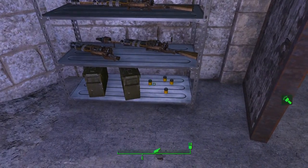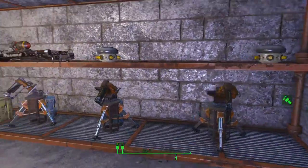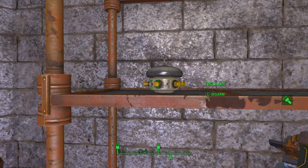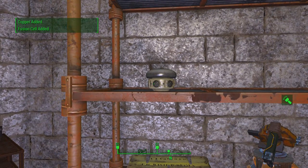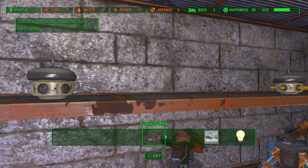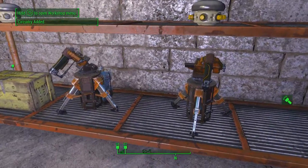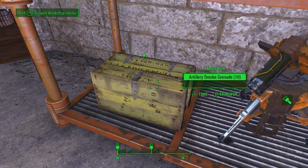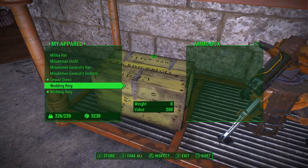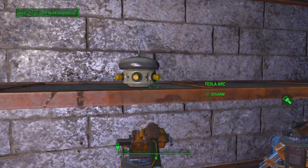You'll find fragmentation mines on the ground on the way in, so pay attention and pick those up. There are three different guns over here: scatter laser musket, focus laser musket, and regular laser musket, plus different ammo. There's a bunch of fusion cells loose in the room, a loose mini nuke up there, and over here you've got a Fat Man. There are also tesla arcs — you click A and get a fusion cell and copper added, and you can repair them.